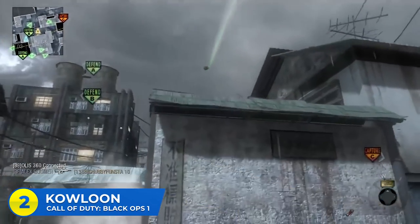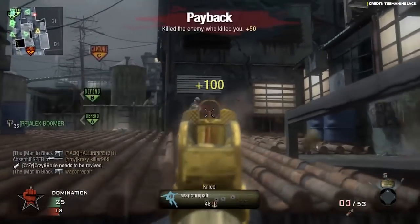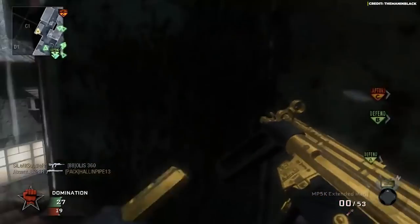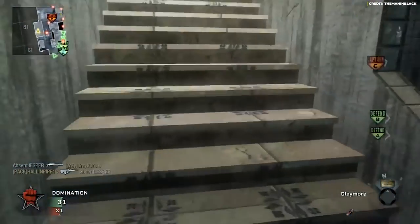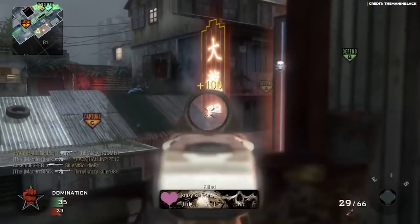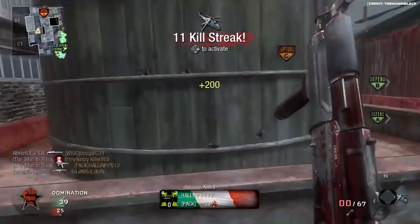At number two — Kowloon in Black Ops 1. Another DLC map set at night in Hong Kong, it got attention from the community for its use of zip lines — the first time Call of Duty had zip lines. The layout was roughly based on the city portion of the campaign mission Numbers. There were lots of alleyways to hide in, but if you were feeling bold you could use a zip line, leaving you fully exposed but reaching objectives way faster. Black Ops 1 really wanted to make use of interactive elements on their maps.